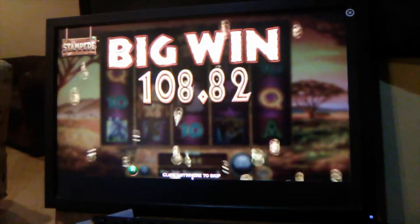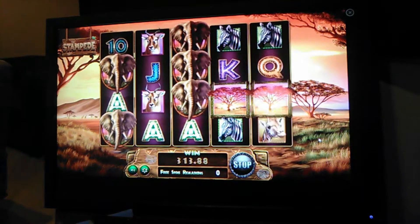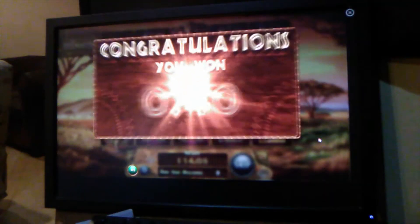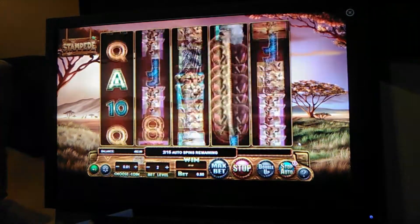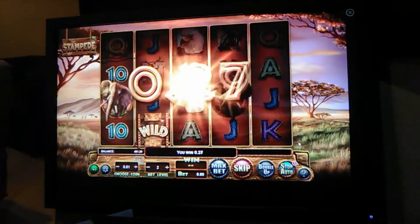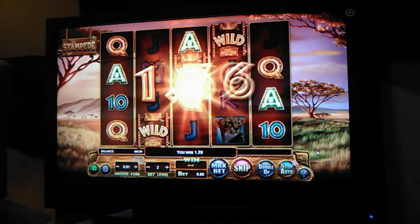Let's see what we got here — 313.20! Remember, this is all on an 80-cent bet. That bonus can be huge. Click anywhere to skip — 314 bonus. Now we're up to 482 dollars. Got the elephants — high paying, always good — then we got the bonus and that was really good. And there's a bunch of wilds too.